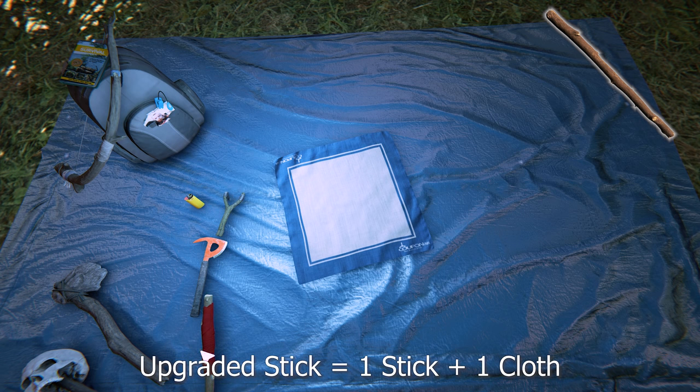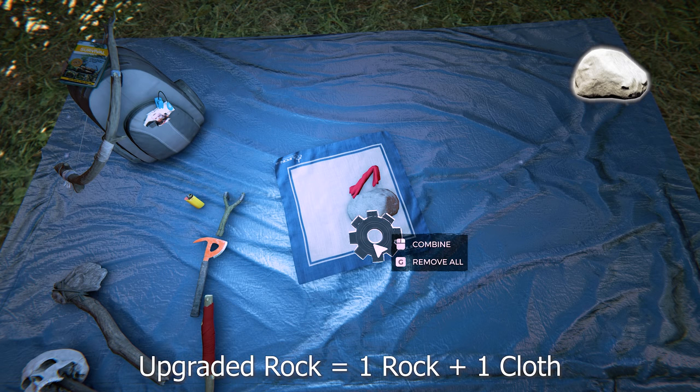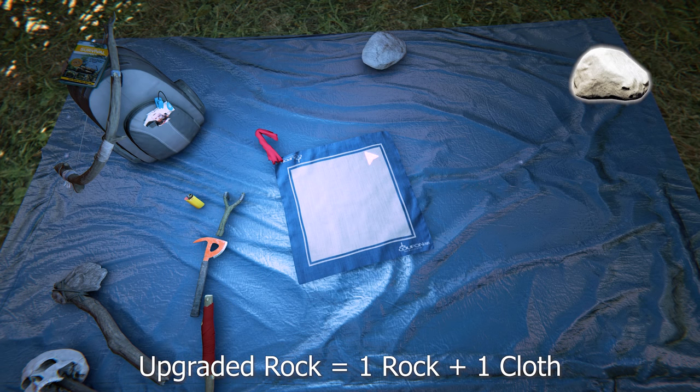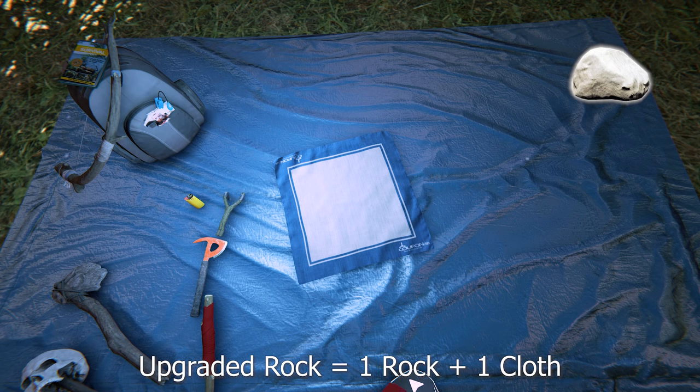Once the cloth is burnt off the upgraded stick you just apply another one and then you can light it on fire again. You can only carry one upgraded stick. To make an upgraded rock it's one rock and one cloth. This is an okay weapon — you can't block with it, it does a lot of damage but swings very slow. You can light it on fire but it will light you on fire, so not recommended.